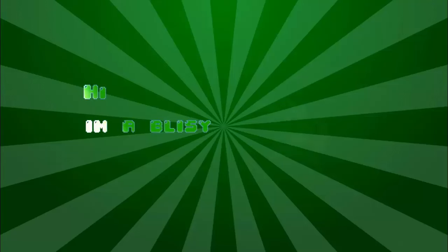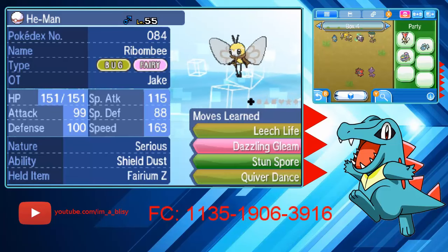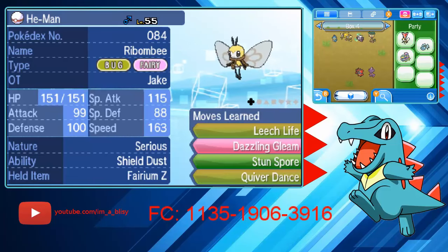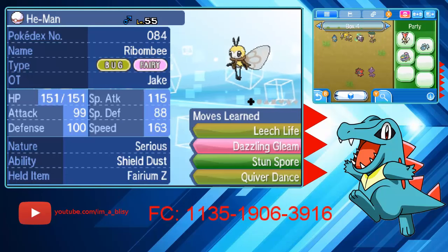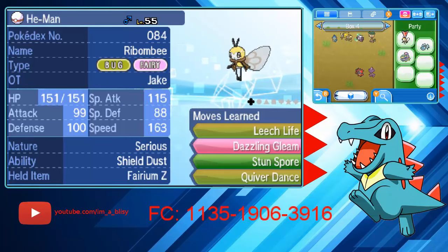Hi, I'm Oblissy. Hey everyone, today I want to teach you how to get competitive Dittos pretty easily in Sun and Moon. Right now there's no good way — you can't RNG them — so you just have to get them legitimately through chaining. The good thing is you can get a four-stat Ditto pretty easily through chaining, so I'm gonna go through how to get that. There are a few things you're gonna need.